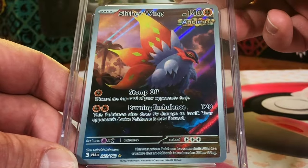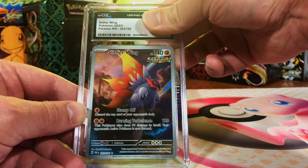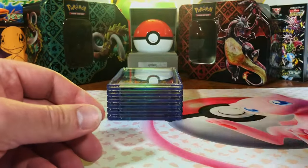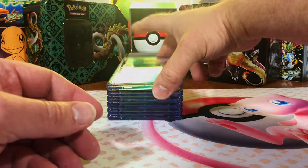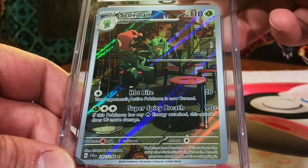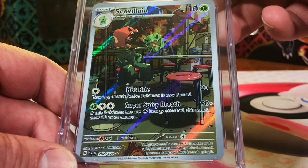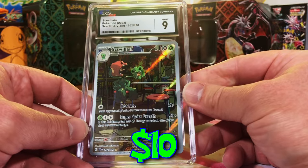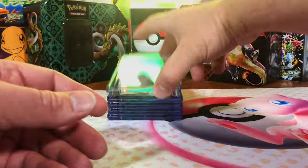Slither Wing Illustration Rare from Paradox Rift — 10! Gem Mint 10, there's another one. Good grief, people, this is crazy — we're nearing the end and our Gem Mint 10 pile is most of the cards. Sko Villain Illustration Rare from Scarlet and Violet base — I think it's more of a nine. Yep, Mint Nine, right on the money.